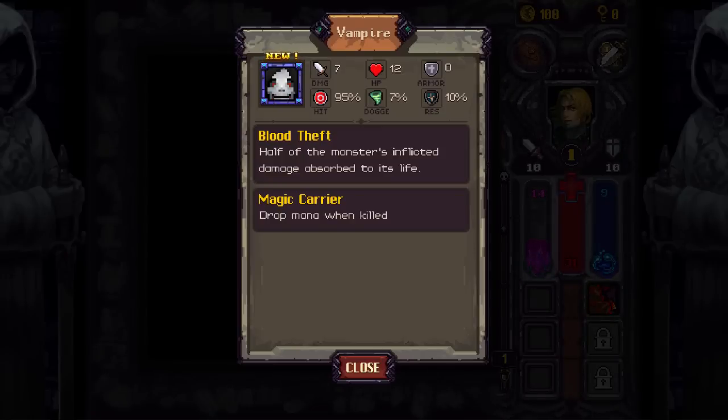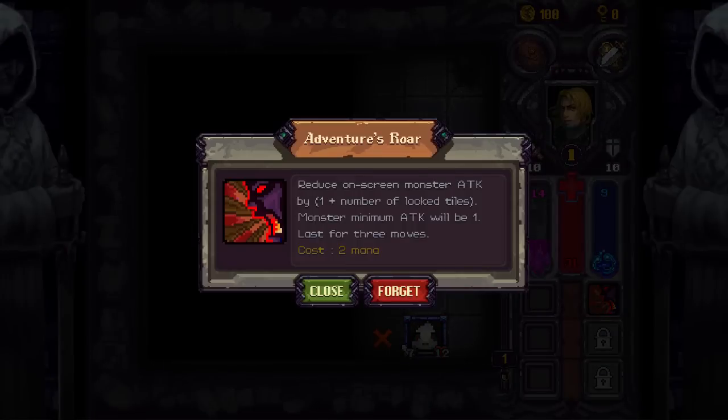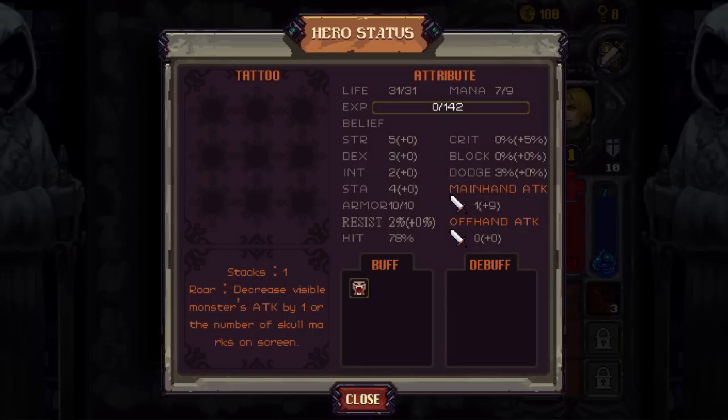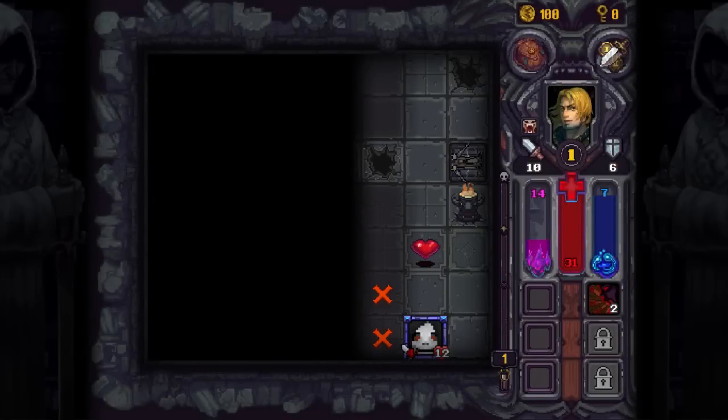New monster — Vampire. Never seen him before. It does 8 damage, 95% chance to hit, 7% chance to dodge, 12 HP. I do 10 damage, so there will be 2 hits to kill it. Half of the monster's inflicted damage is absorbed into its life, and it drops mana when killed. This costs 2 mana — oh, this must be my mana meter. Let's use that on him because I don't want him to be healing. Shields looks to be depletable — every time it hits us, we lose shield. It can hit us 2 more times before we're out, but I can take him out beforehand.